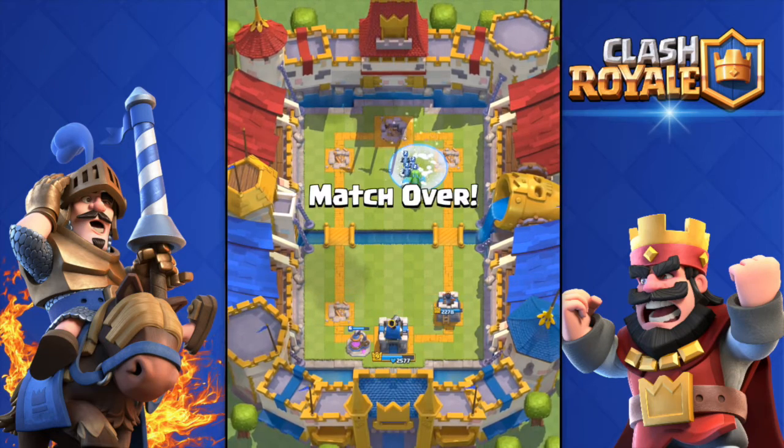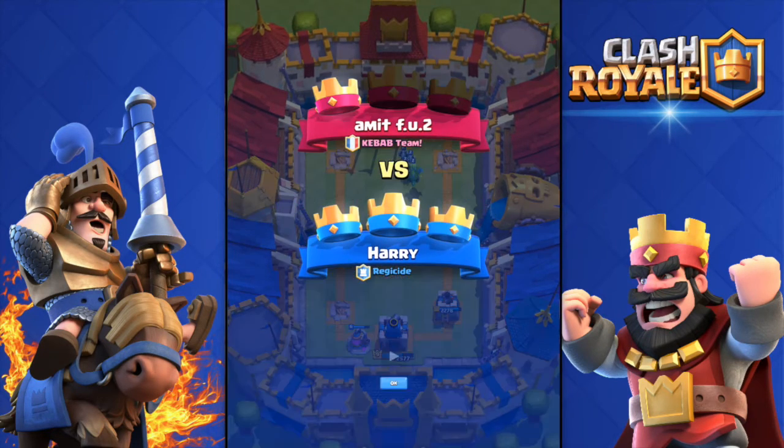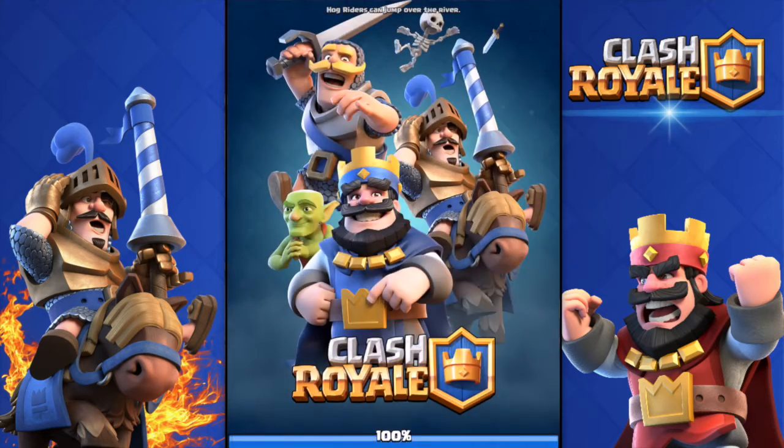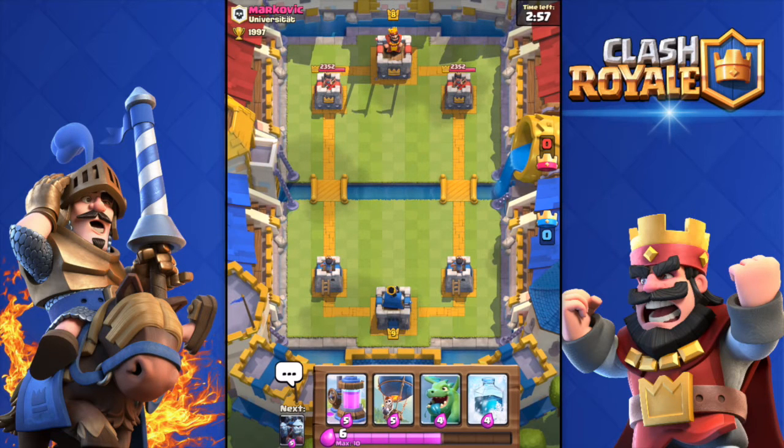And boom — a freeze spell and there we go, three crown! I don't really hate this deck. It has some strategy to it — it's not random troops, they actually work together. You drop the baby dragon in front to tank, then the minions and the balloon behind them, then a freeze spell, and boom, tower down. All right, let's get right into the live attack — against Markovic.